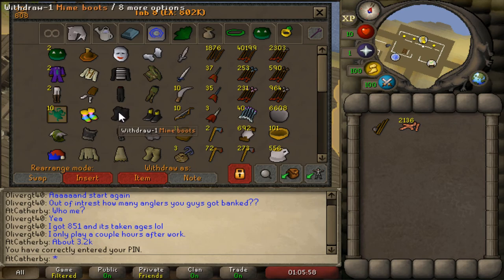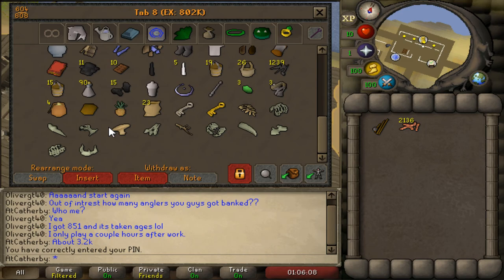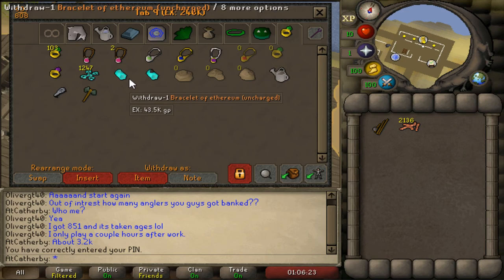Here's kind of my junk tab - just some random arrows and costume rewards from random events. About 10k burnt sharks from when I was training cooking a while back. Random fossils that I can't quite use yet - at some point hopefully I can use these to complete those rewards and get those XP lamps that I want to use on slayer. Then here's just another random tab with some fossils, bracelets of ethereum, and some teleport jewelry that isn't full. That's the bank for June 2018! If you want to see more of these videos let me know down in the comments below. Thanks for watching.